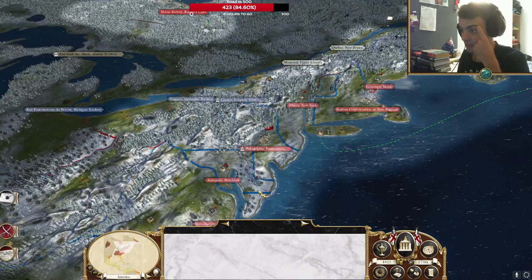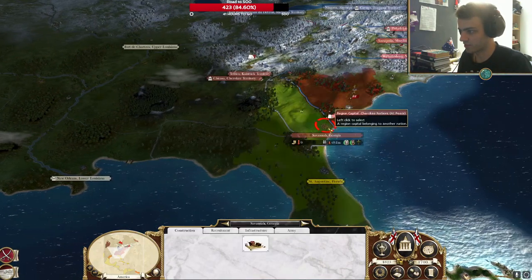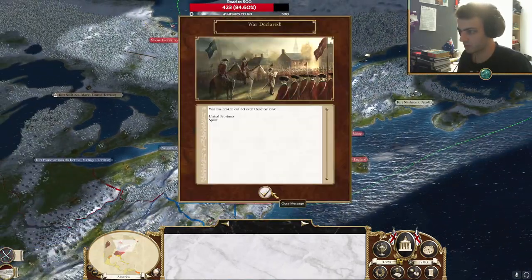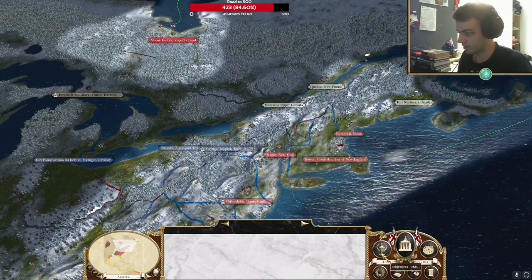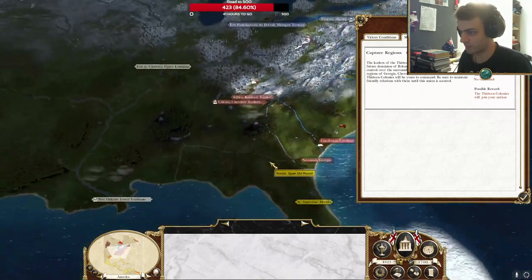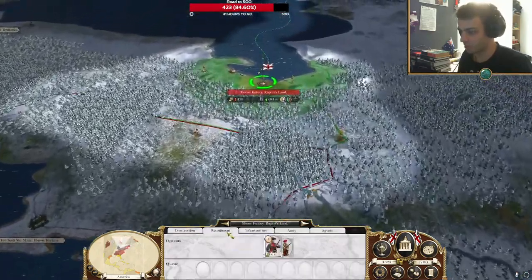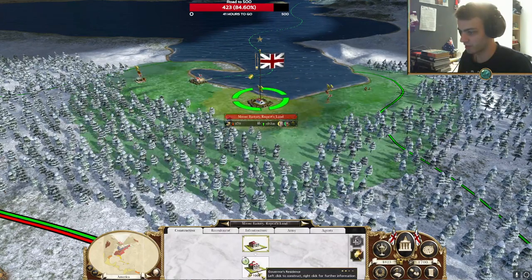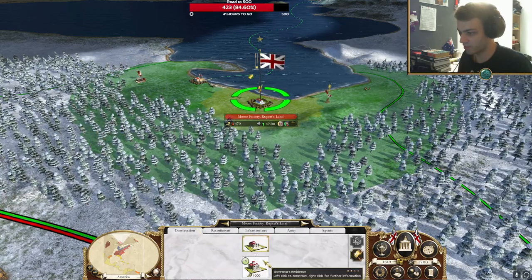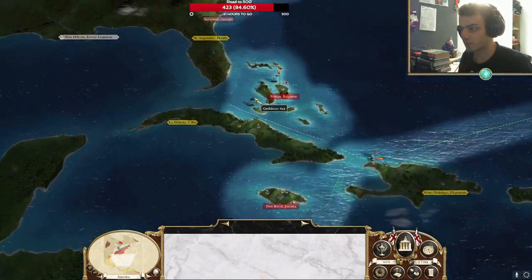So if I take Georgia, Cherokee territory, and New France, then I get the 13 colonies. I need to take Savannah, New France, Quebec, and Cherokee territory — I need to wipe out the Cherokee nations. I've been playing a lot of Age of Empires, guys, so I wanted to take a bit of a break. I'd recently been watching — well, bits of Last of the Mohicans have been coming up on my YouTube. So I was just like, you know what, I'm kind of in a colonial mood. I kind of want to play Empire Total War. So here we go.